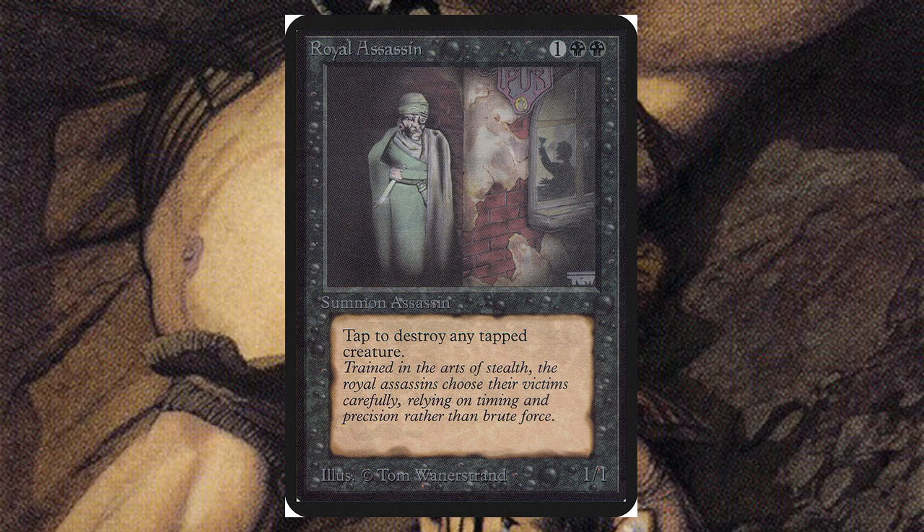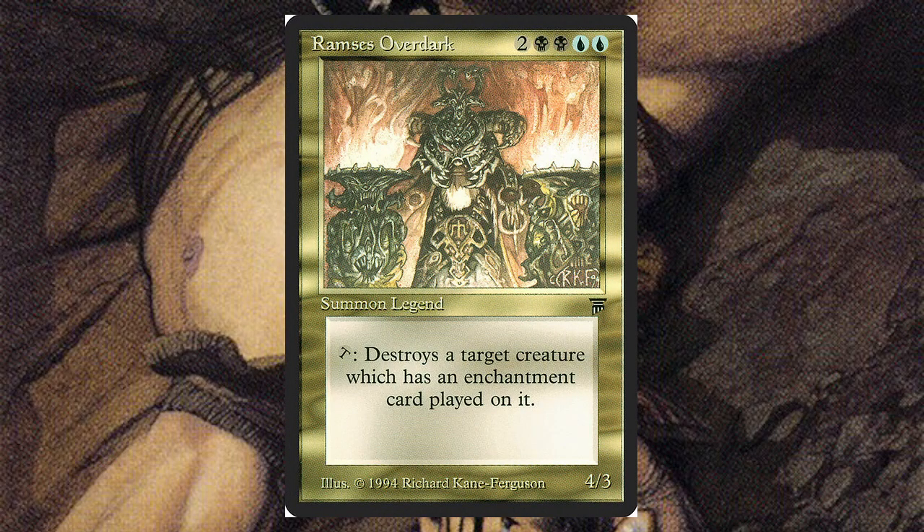Next, Ramsey's Overdark — for two, two black, and two blue, it's a 4/3. It also has that destroy ability, but instead of any tapped creature, it has to be an enchanted creature only, which is very specific. You never know when you'll need it though — we're in an era where enchant Voltron is a thing, stacking enchantments on creatures, or if you're playing a curse deck or the impetus cycle. Hey, it's enchanted, so you can destroy it.